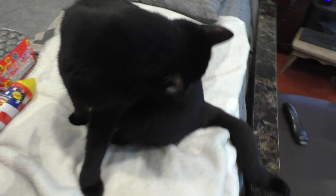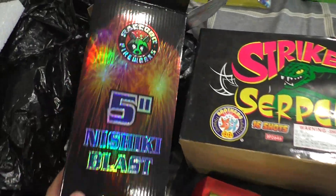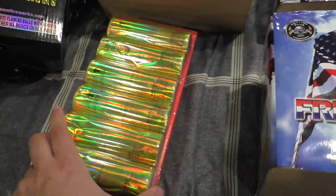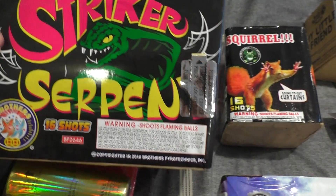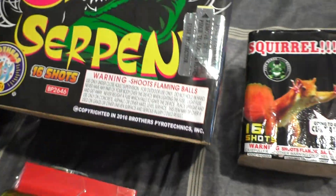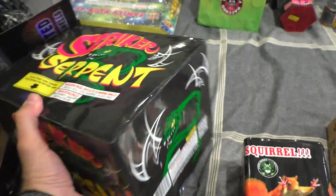And we'll make our way around the bed here — say hi to my cat. This is some more stuff we bought. Five-inch Nisiki Blast by Raccoon — there's one right here, I took them out. This is a 350-gram cake, Striker Serpent by Brother, 16 shots. By the way, this stuff on this side of the bed is my brother's.